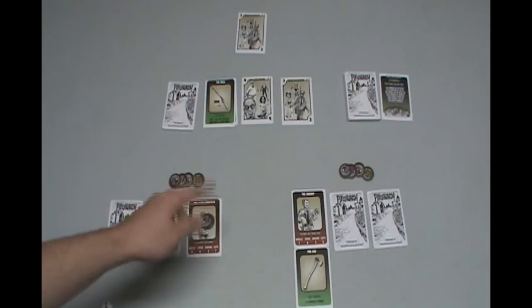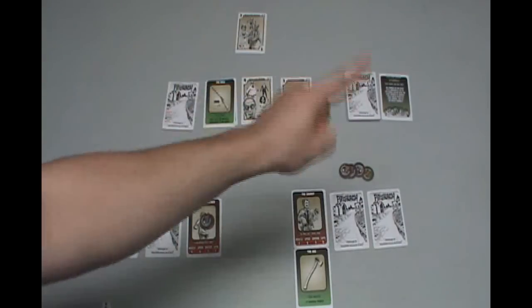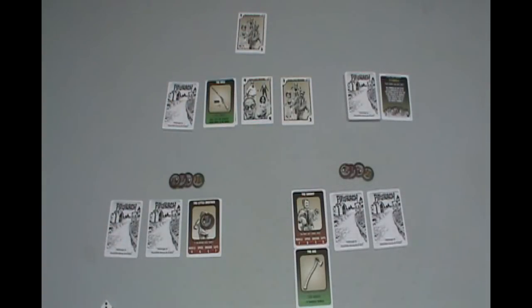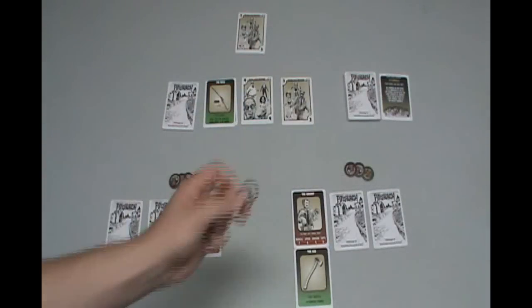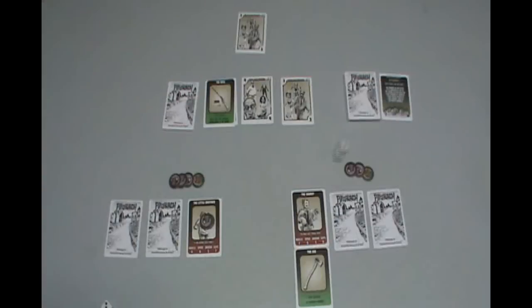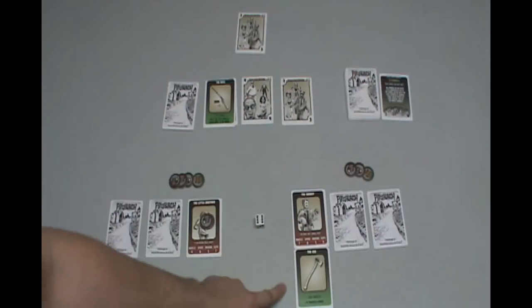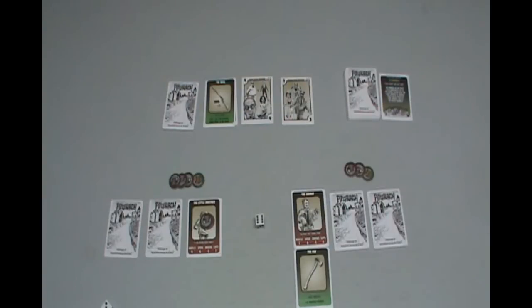Now we take one die — the damage die — and see how much damage he's going to do. He's already doing plus 4 damage from the axe, so it's an instant kill. However, he can also spend points to increase that damage. If he does 10 or more damage, it's a headshot — an instant kill — and the zombie card goes to the graveyard instead of the dead pile. That's beneficial because that zombie will not be seen the rest of the game. He's going to spend one point to raise that damage to a 5, so if he rolls a 5 or better, that zombie is out of the game. He rolled a 6 — that's 11 damage. That zombie is gone, out of the game.